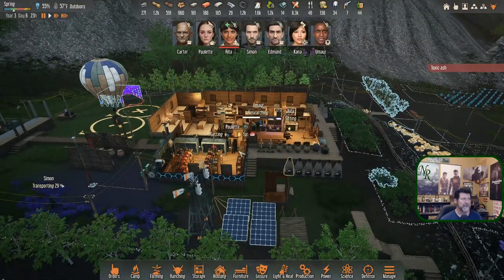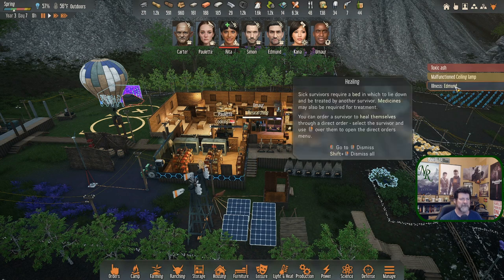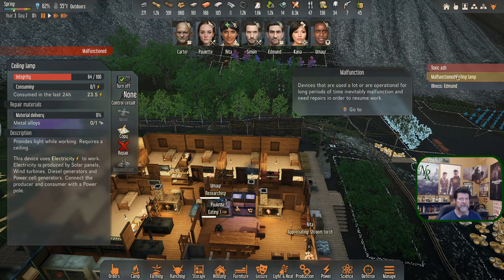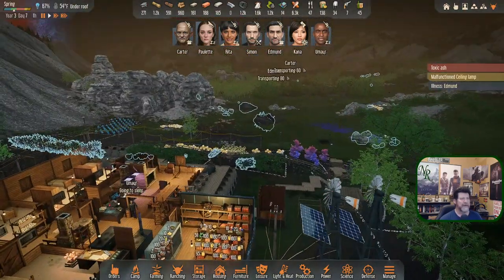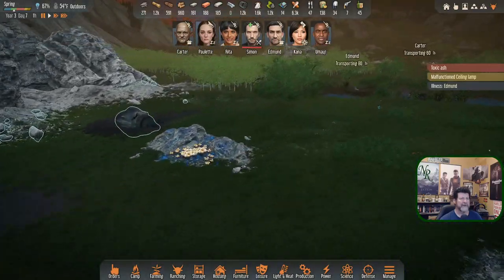On our way back — Carter is now transporting, Edmund's transporting but going the long way. Carter's going to collect and come straight — should still work out for them though we are at midnight. They're going to be malfunctioning. Edmund has an illness — he's out there sick in the toxic ash. I really thought the toxic ash would be over by now. It's been going for a couple of days — I thought it would have ended and he would have come back fine.